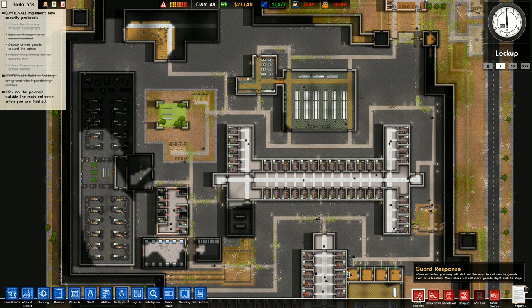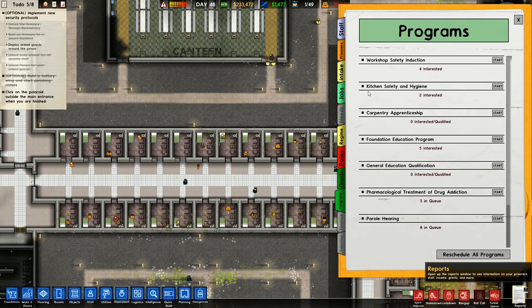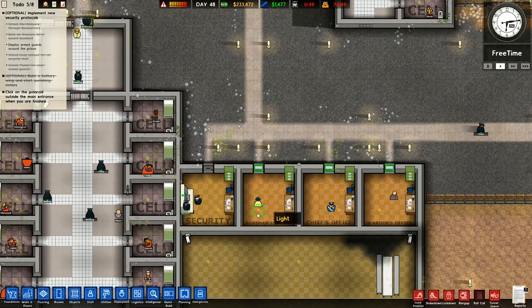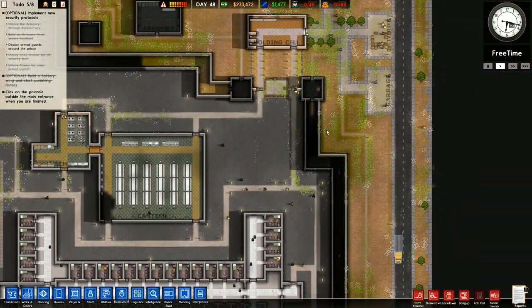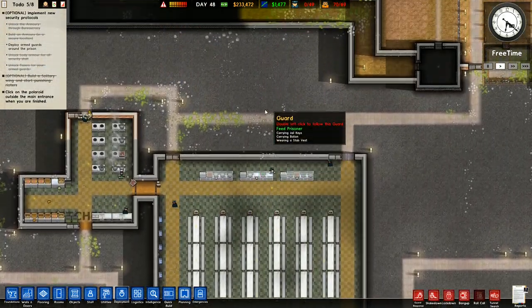Bang up shakedown — guard response — no, we don't want to do that. They seem to be a little bit better behaved now. Danger at 60%. There are lots of them with serious complaints. Let's have a look at needs — regime, policy, grants, programs. You need a psychologist to prepare this report? I thought I had one. Chief, warden, foreman, security — no, I don't have a psychologist, so I can't really do that.